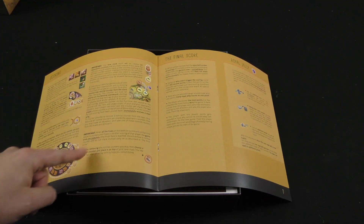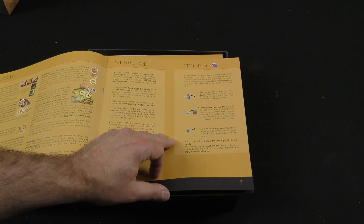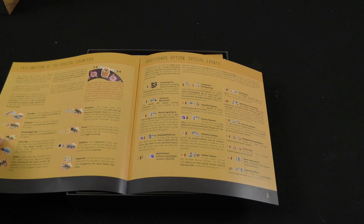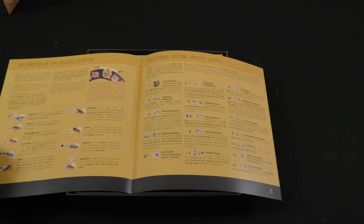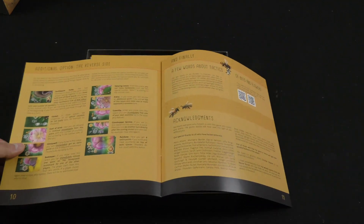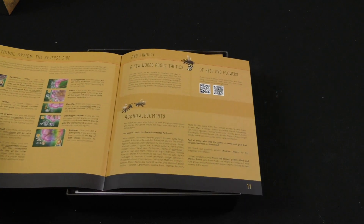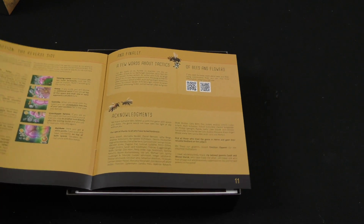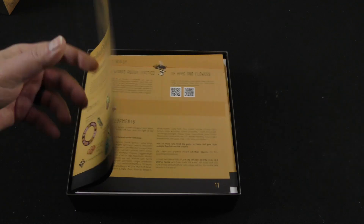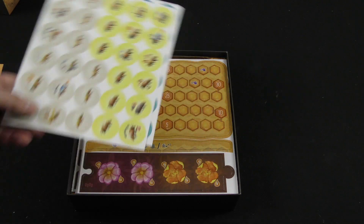Here are the examples of scoring. Royal jelly potentially looks like maybe extra powers. Explanation of the special counters. You've got special events that can be added to the game as well. Additional option: the reverse side of the board. And a little discussion about tactics, and more if you want to know more about bees and their living environment.